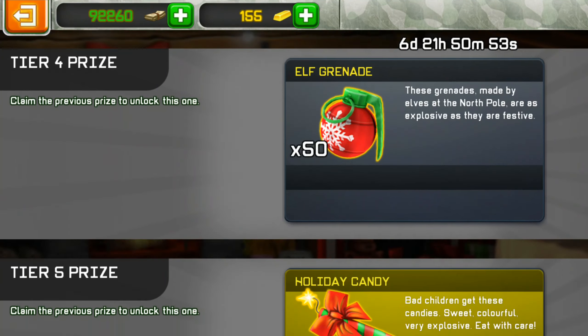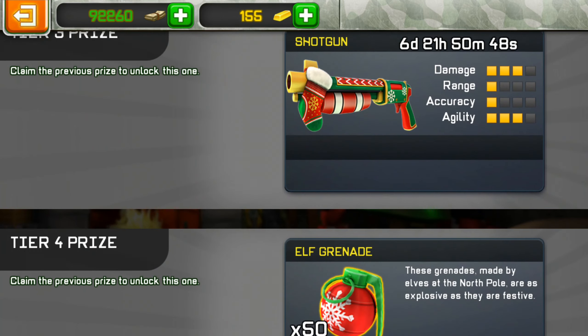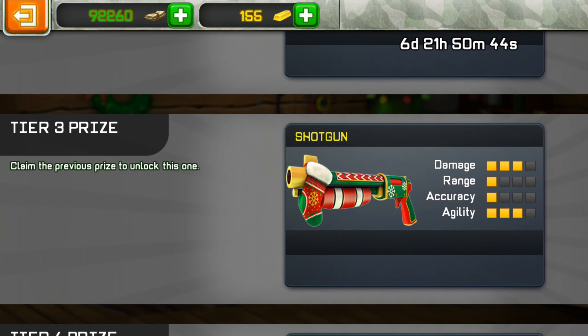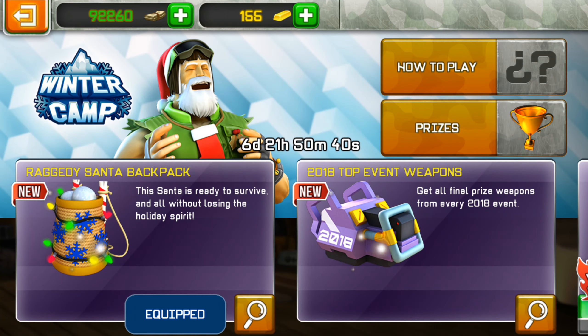If you want to get the pets, go ahead and complete this trial. And if you want to get the shotgun skin, you can also go for tier 3. Granny's sweater — I don't think anyone has that.